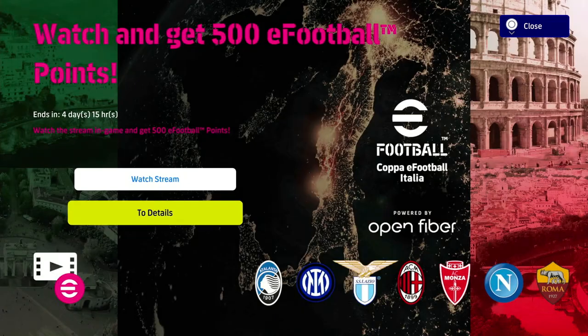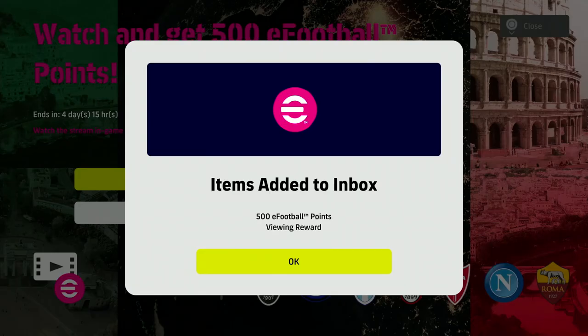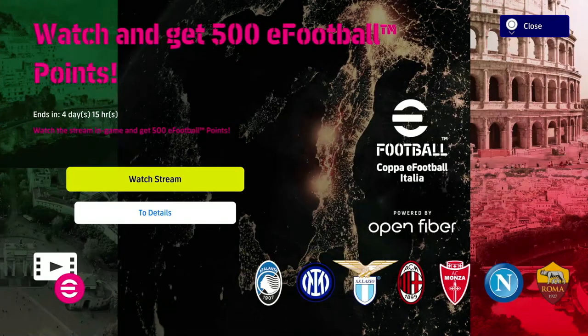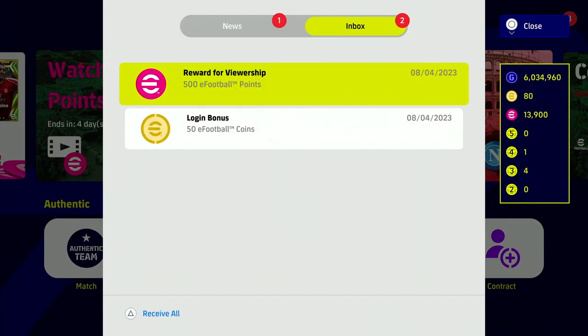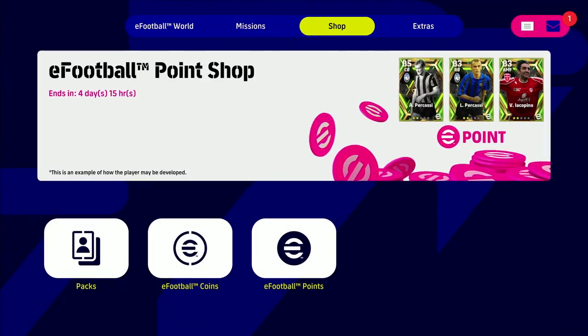We're going to click on 'Watch Stream.' You can see the details there — you literally don't need to watch it, you just need to click on it. It'll pop up the minute it loads. You can watch some gameplay if you want, but the minute that pops up you can just click back, press okay, and you will have your 500 eFootball points in your inbox. You can see we've got 13,900 and then we're going to have 14,400 in our eFootball points allocation.